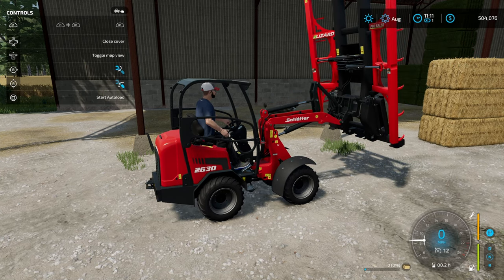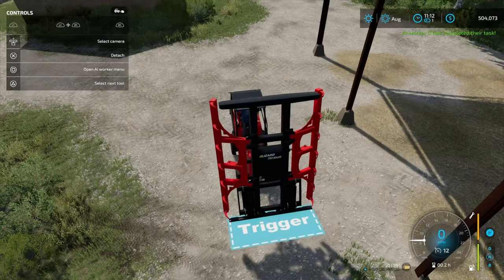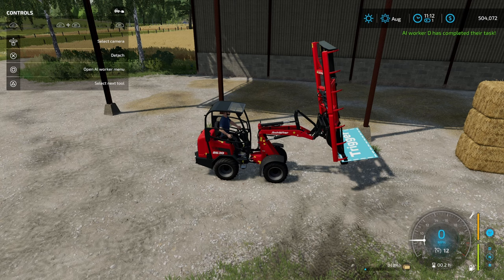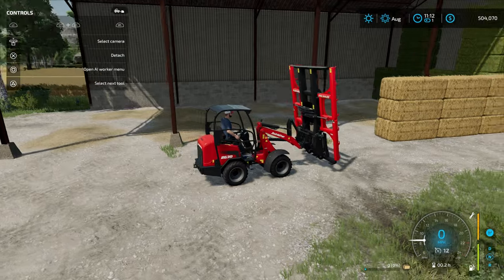Another thing you can do is actually show the trigger. To close the cover, hit L1 and Up — that's going to show your actual trigger right there. You can see it says 'trigger.' You don't have to have that active, but you can see how small it truly is — and that's why sometimes it's a little bit tricky to grab these bales. I'm going to go ahead and turn that back off.